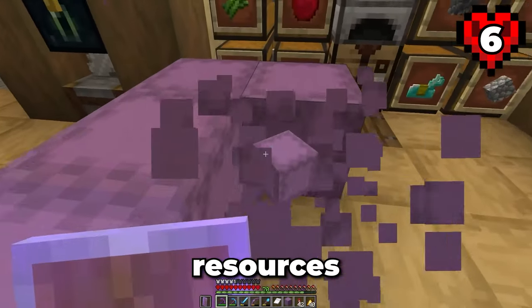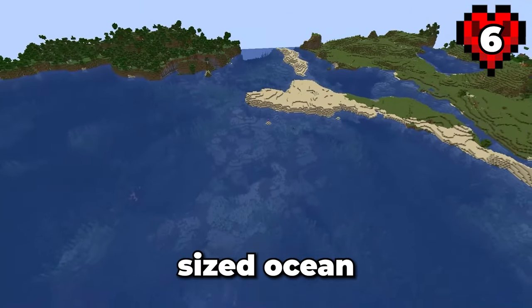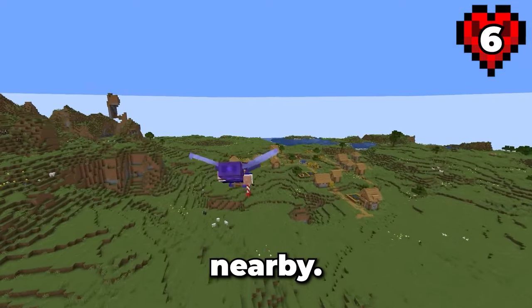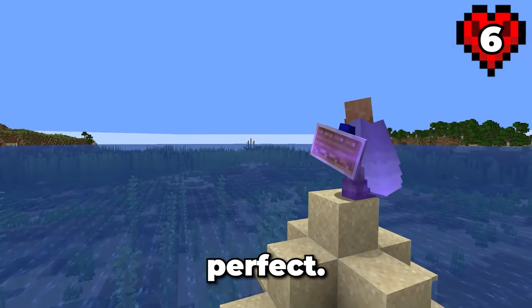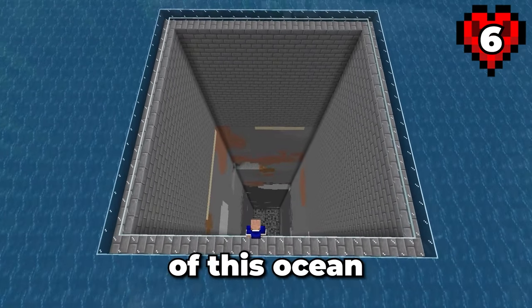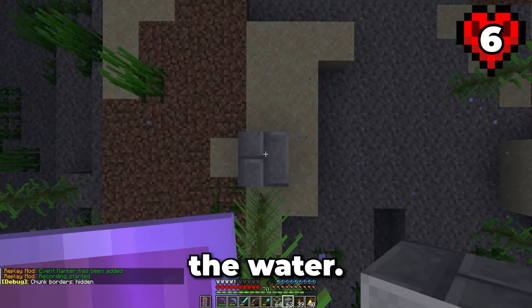With all of these resources ready to go, let's start work on this raid farm. To build this, we're going to need a decently sized ocean fairly close to the pillager outpost with a village nearby. This ocean should be perfect. Now let's start constructing this farm. First, we need to clear a chunk of this ocean all the way down to Y20. Let's place some walls to hold back the water.